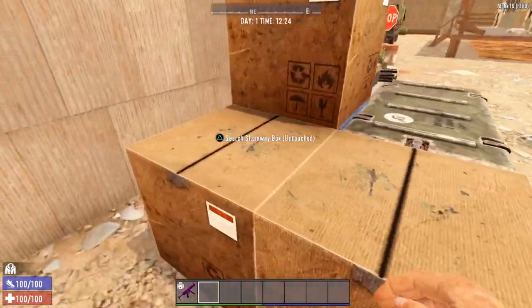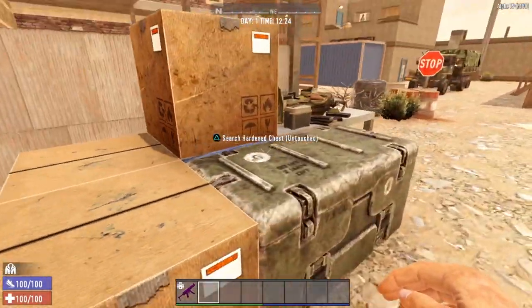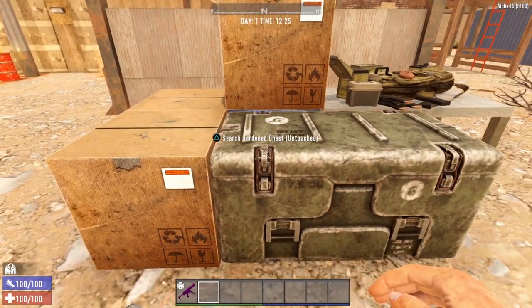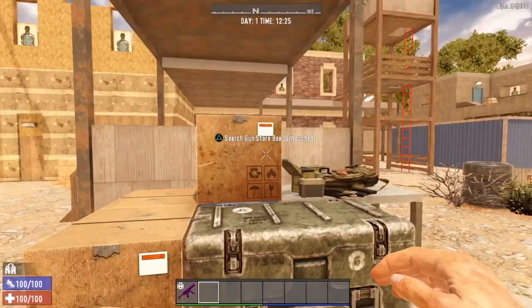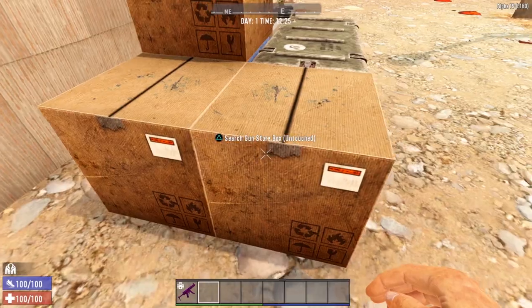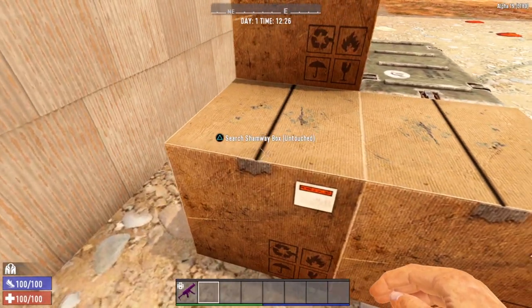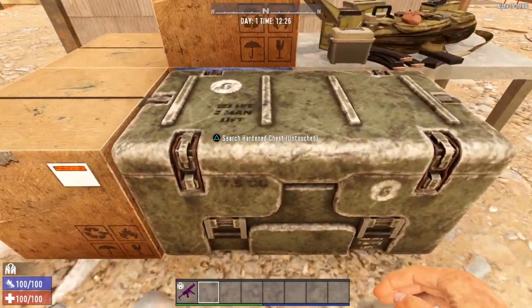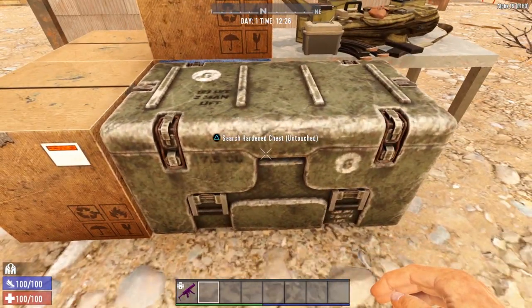This is exactly what we're going to loot — the three crates, the one hardened chest, and the large ammo pile. This should demonstrate exactly what loot you can get at each tier, or give you a good general idea. Now, because this is random, these crates are not always going to be the same. For instance, this time we got two gun store boxes and a Shamway box. But the loot in the hardened chest — the loot table for this is the same every single time, although the loot will increase as we go up in tiers.